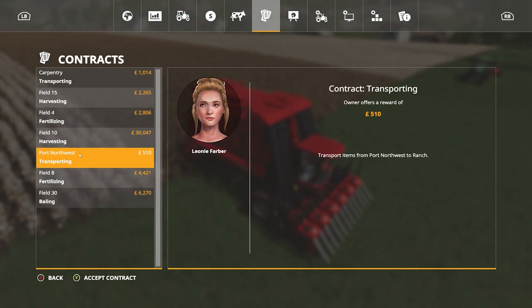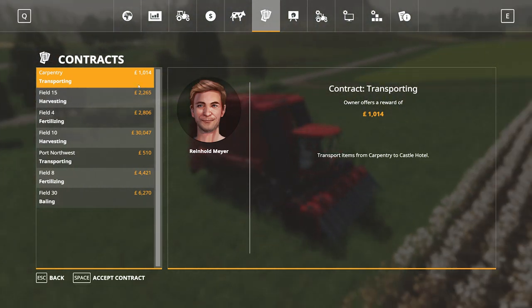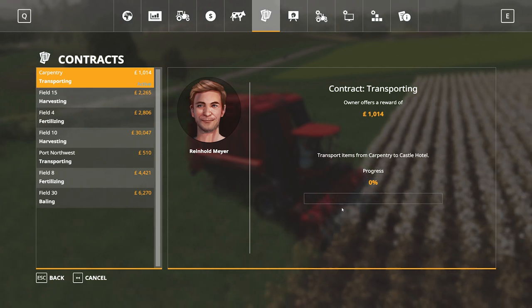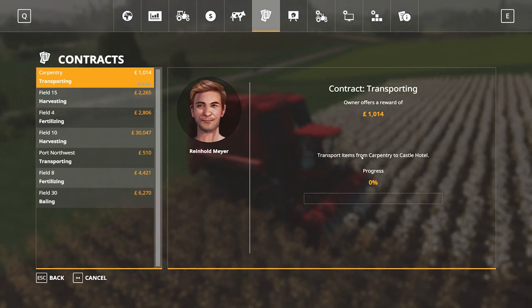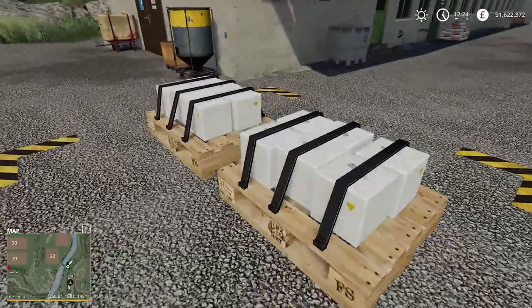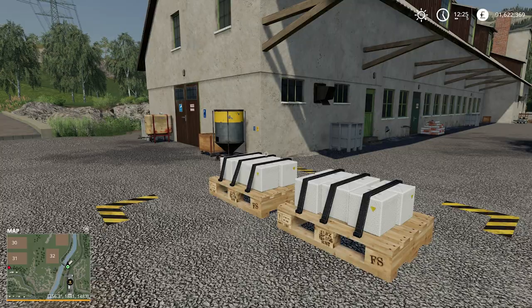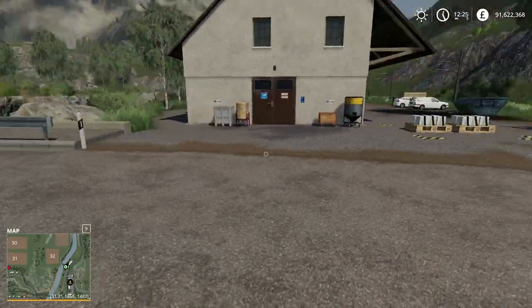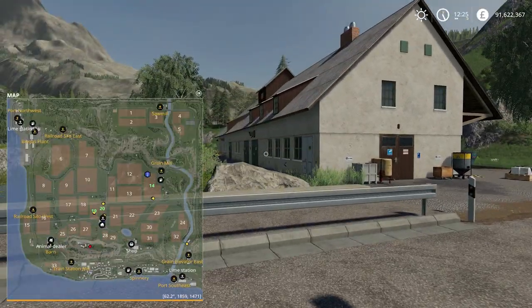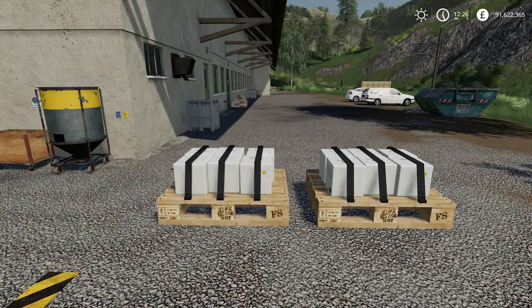I think I'll do this transport one — the first one — it makes sense. So I'm accepting that. The contract has started: transport items from carpentry to castle hotel. I've teleported over to show you what we're moving — these are the items, two pallets, they need to be moved. There's a yellow dot on the mini-map where I'm sitting, and the red dot is where it needs to go. We're going to need a front-loader tractor and some form of flatbed trailer.